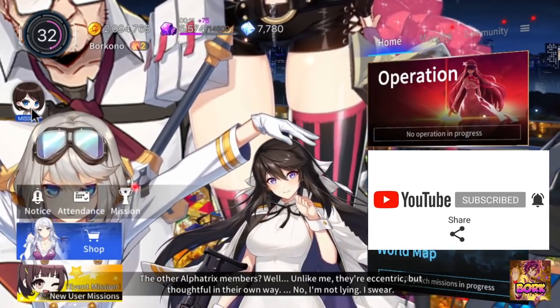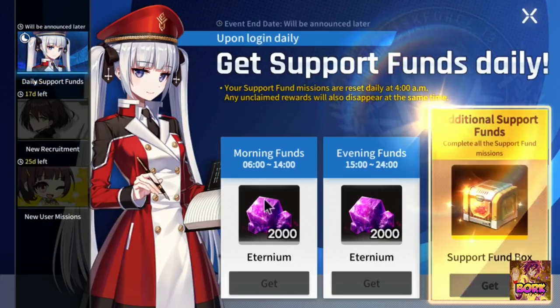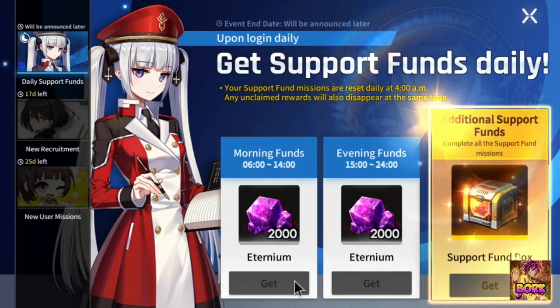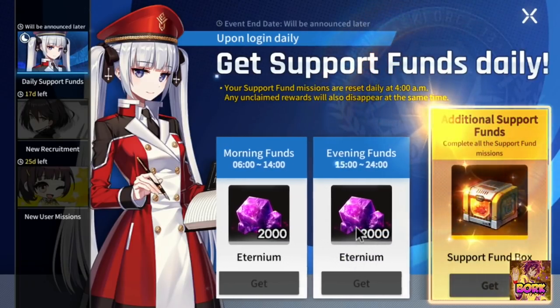Right here on the left corner you can see it says mission — click that. This is going to be an important area because right here daily support funds, you can get up to 4,000 Eternium every single day. Just get them before reset or as you're playing throughout the day, and this will be an easy way to get more progression throughout the game.